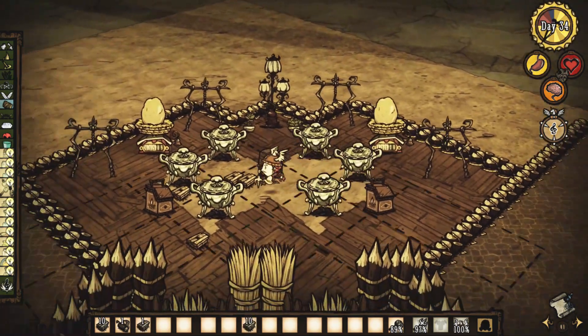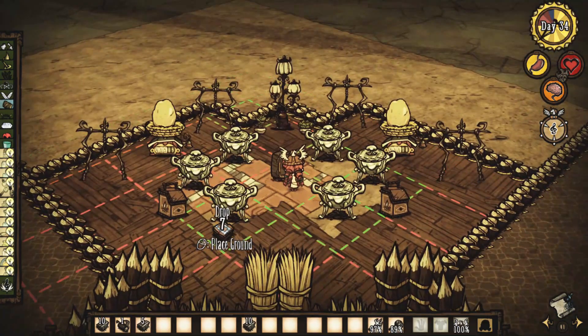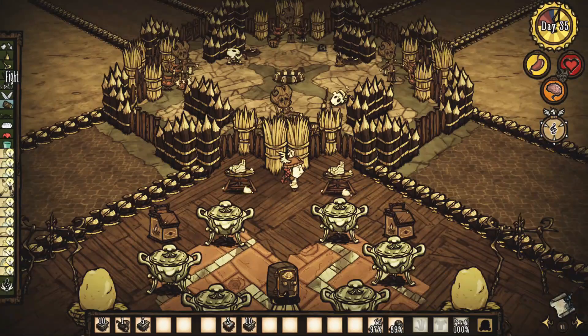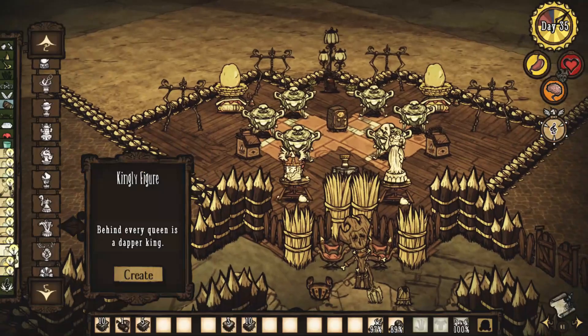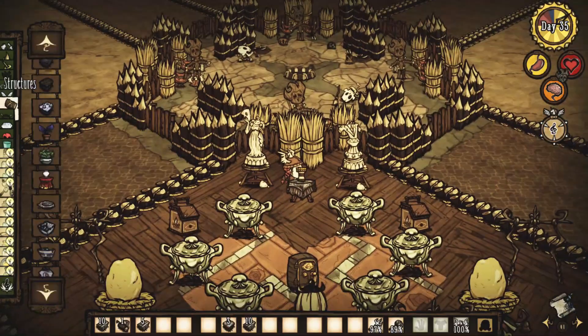Eu também usei o piso do arquivo só pra dar um detalhe no meio onde estavam as panelas. E coloquei algumas estátuas e uma hand table no meio, só pra completar a decoração.